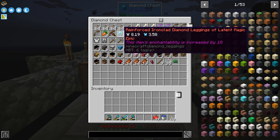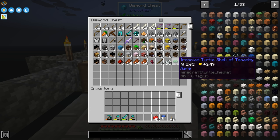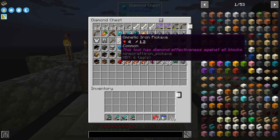Reinforced ironclad diamond leggings of latent magic — this has got a lot more armor and armor toughness and you can enchant it better. We even got ourselves a turtle shell helmet that's got a lot of armor and it looks like extra health on there too — plus 3.49 hearts. We're getting lots of crazy things, even a netherite pickaxe, which is cool.